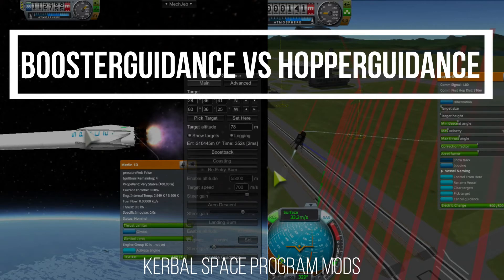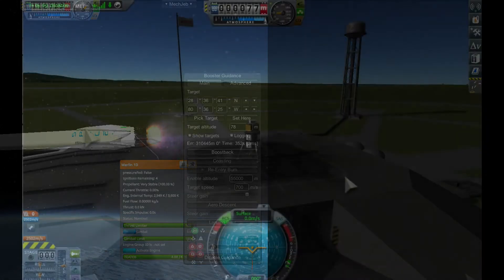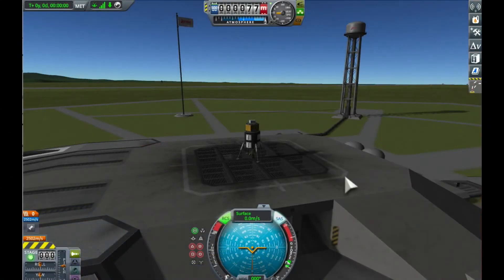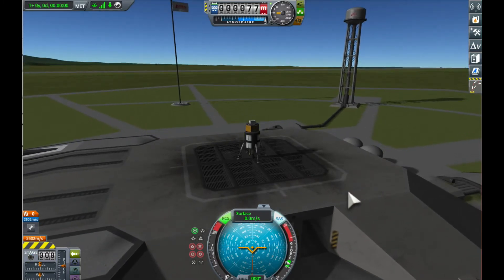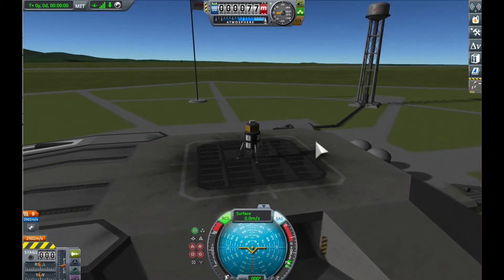I wanted to do a video comparing the Booster Guidance and the Hopper Guidance mods because superficially they look quite similar — they can both make a soft landing at a target of your choosing — but the way they do that is quite different, and each mod is suited to different things. So we're going to do some flights with each mod and see how they behave.